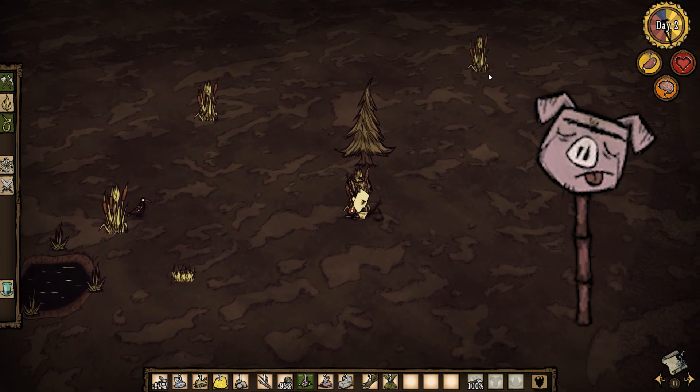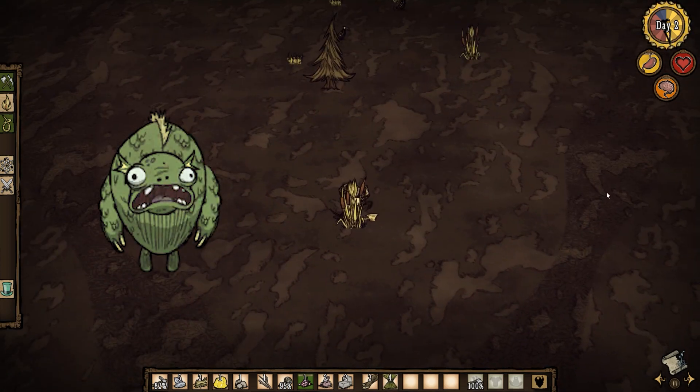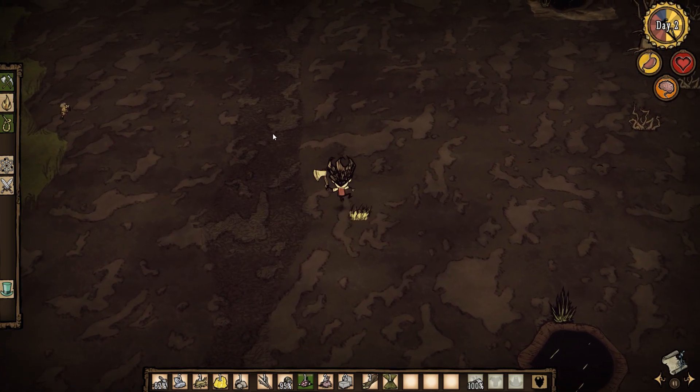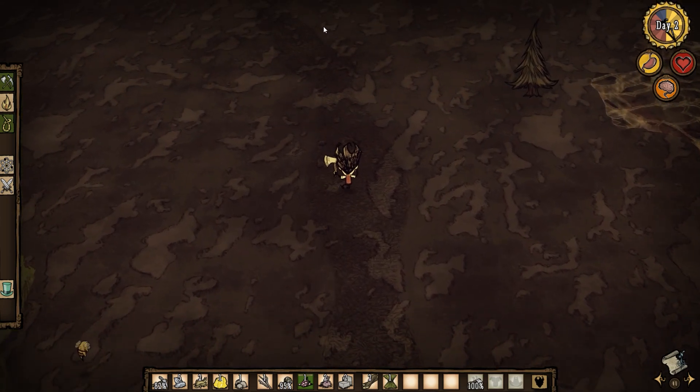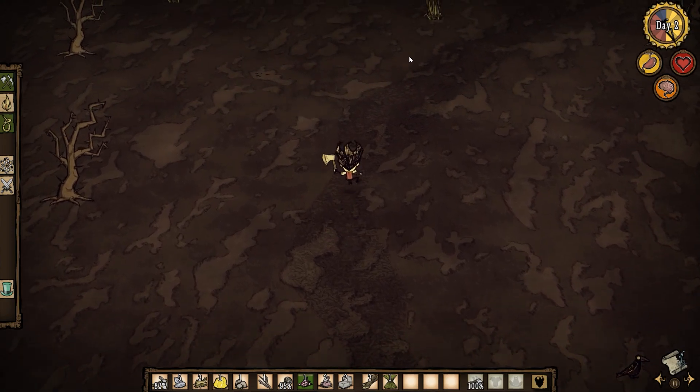By the way, the pig heads will normally be nearby to the path. Also, watch out for merms, and if you get stuck there at dusk, spiders and mosquitoes. Staying near the path is your best bet here because tentacles don't spawn on the path, so I would recommend doing that rather than outlining the swamp.